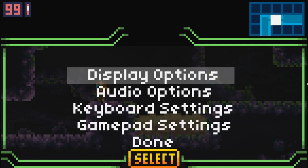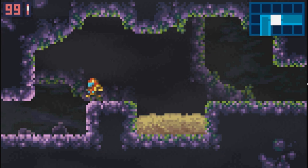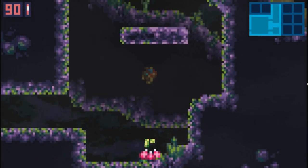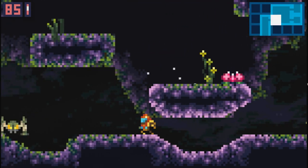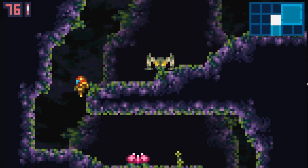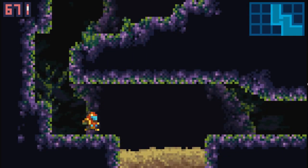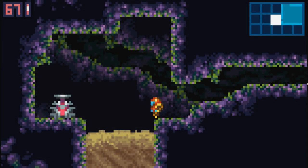Then you have options - keyboard, gamepad, whatever. I'm not gonna go too deep into that. I myself am playing with an Xbox controller right now, it's really awesome. You know, once you're used to diagonal aiming, not having it is really frustrating. Let's see - oh, it's a save station, alright.